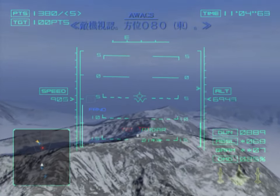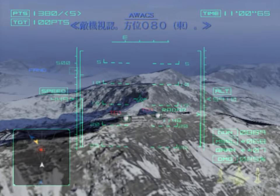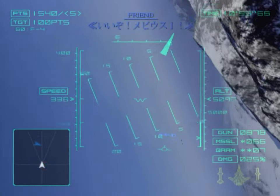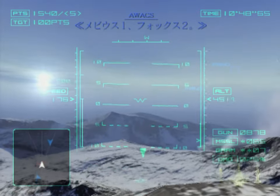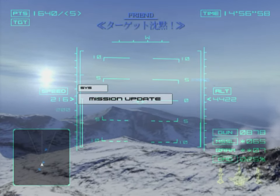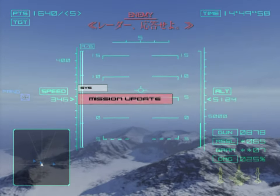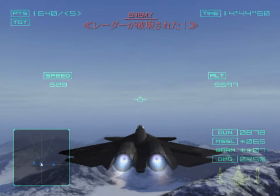Halo 7, get him off me! Bandit confirmed at Victor 080! Halo 7, get him off me! Good job, Mobius One. Mobius One, Fox Two. Target is centralized. The Shesna radar rooms are on silent — the Rhinos destroyed.